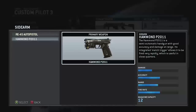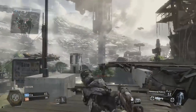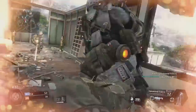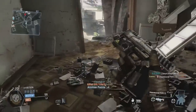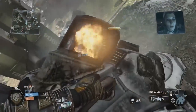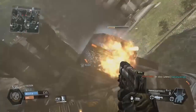Let's start with the Hammond P2011. This is arguably the first sidearm you will probably encounter. It's a semi-automatic handgun with relatively good accuracy and damage at range. It's got a decent capacity of 12 rounds in the magazine and a relatively decent fire rate. Obviously it is a single-shot gun, so the fire rate matches however fast you can pull the trigger. I personally favour this sidearm simply because I prefer the slight benefit of being able to shoot at slightly longer ranges.